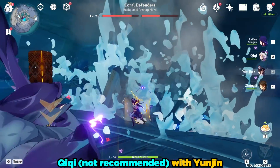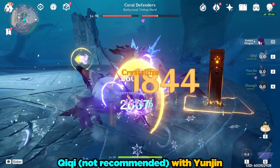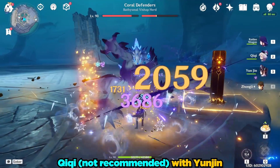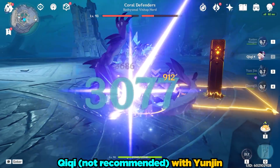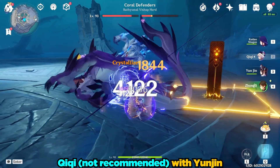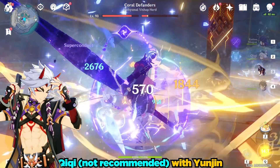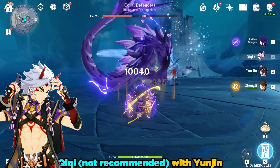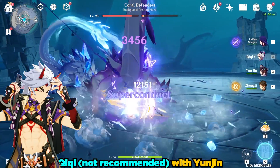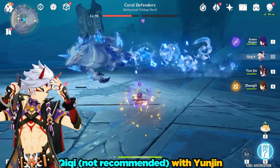It's worth noting that even with all those buffs on top of, for example, a main DPS Chi-Chi, you're not going to be remotely competitive with much better team compositions. Yunjin does not appear to be a good support for characters that don't rely on normal attacks, like Arataki Itto. Even though he does use normal attacks, he primarily relies on charged attacks. And also, like Noelle, he will have a ton of attack, and thus even his normal attacks — you'll barely notice a difference.